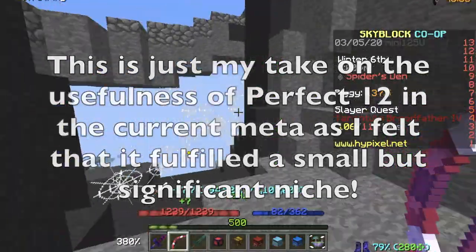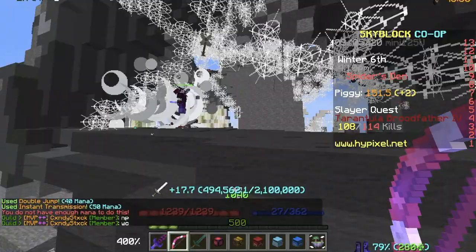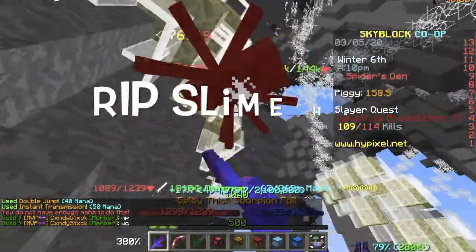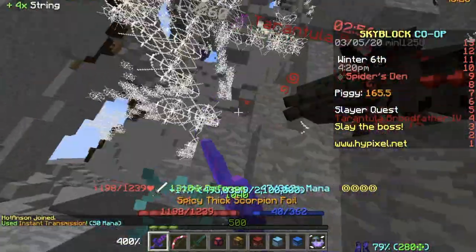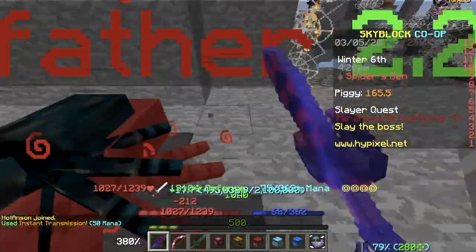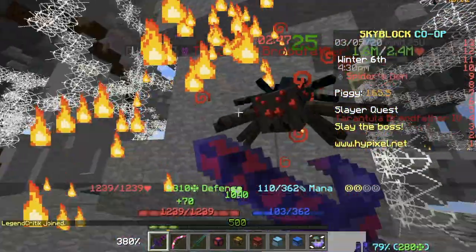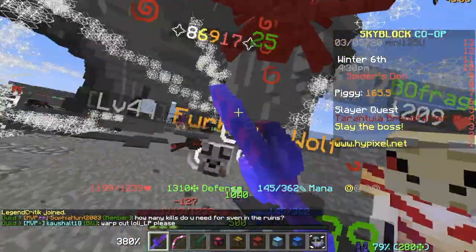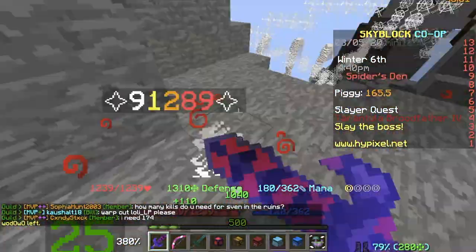As we all know, with the slime hat glitch being fixed — rest in peace, it was good while it lasted — slayers were so much easier without knockback back then due to the glitch. However, with the release of the pets update, we have also received a bunch of new pets, with the two new pets being good for slayers: namely the legendary wolf pet for the combat XP to speed up slayer quests, and the legendary toad pet for the knockback immunity we all used to love and abuse.